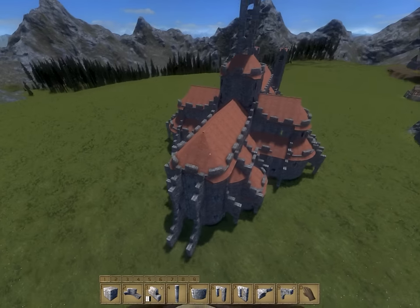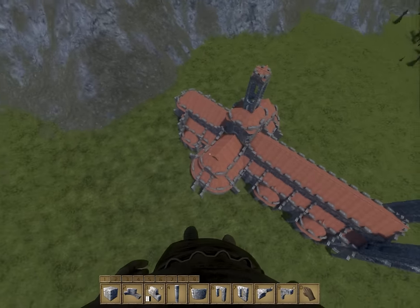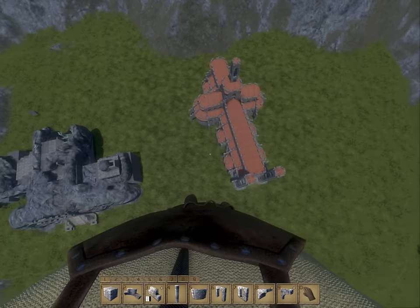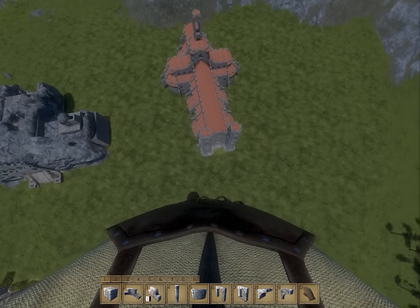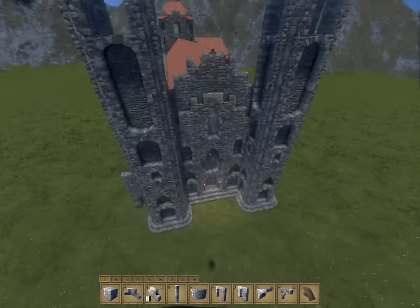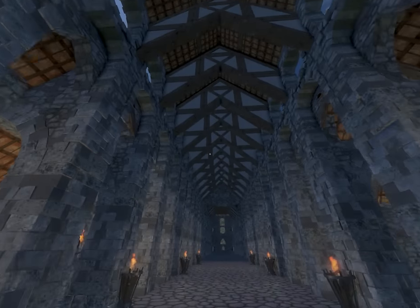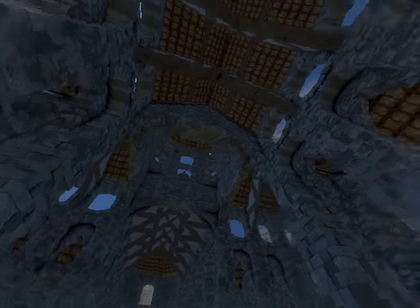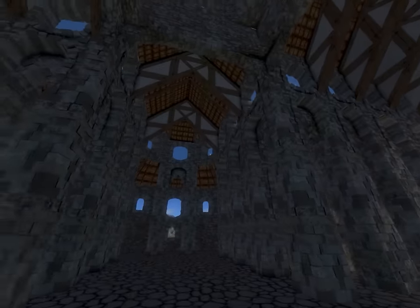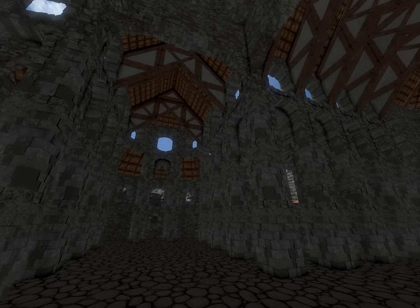It does follow the pretty standard cathedral design. From above, of course, it looks like a cross — that's generally what they're going for when they make one of these. On the inside, it is definitely very open, and I think it really looks grand like a real cathedral does.